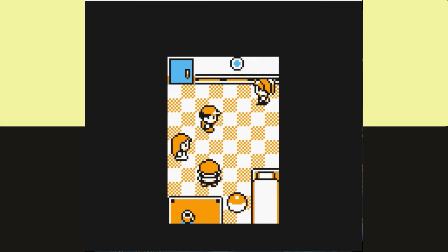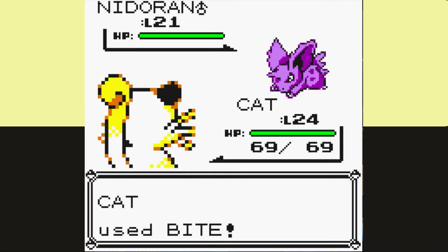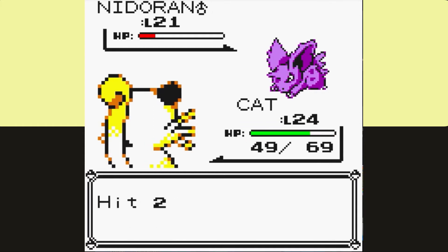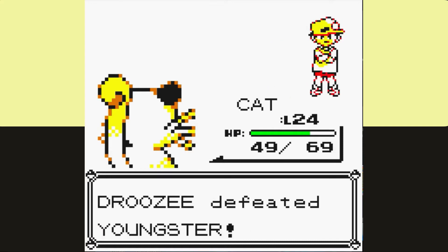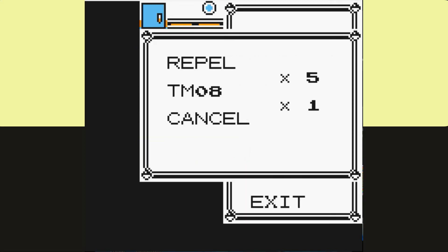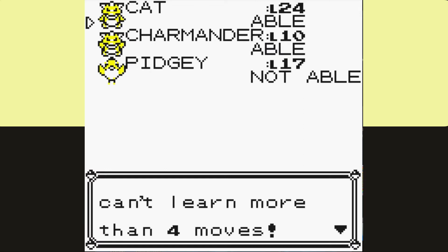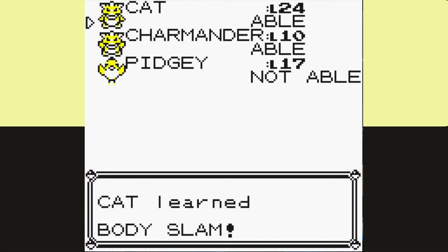Our next stop is the SS Anne, and obviously we're going to stop and pick up Body Slam. We get STAB, it's a fantastic move, it can cause paralysis — this is just such a great move. I try to get it any time we can learn it, and it's only behind one trainer, so really not much of a stop-off either. So we're going to pick it up and immediately learn it, and then go show off Body Slam's amazing power against rival number three.